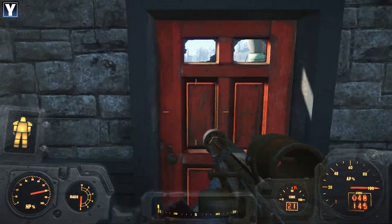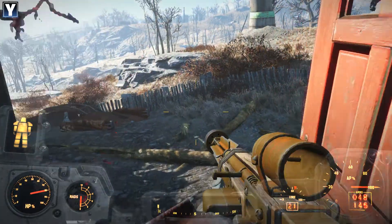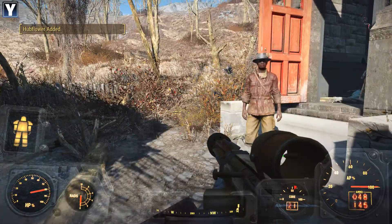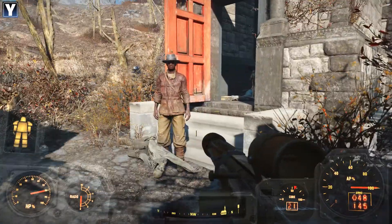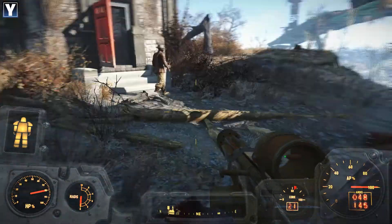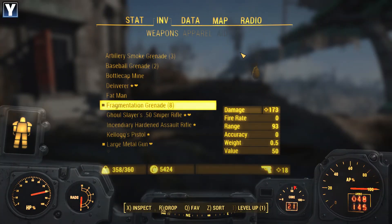Yeah. Well, that's two mysteries solved. So all that's left is to just head back to Sanctuary Hills, dump some loot, and return this guy to his family - who with a bit of luck will actually pay up. Alright, let's get going.